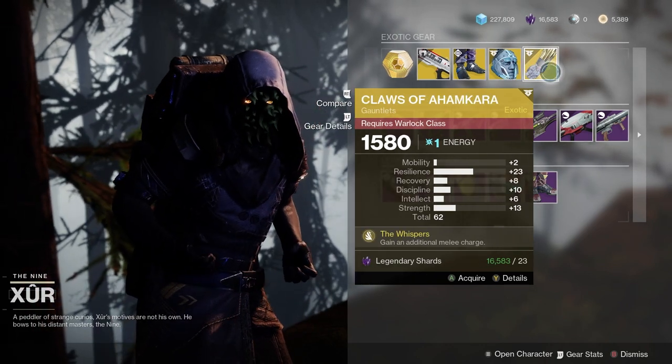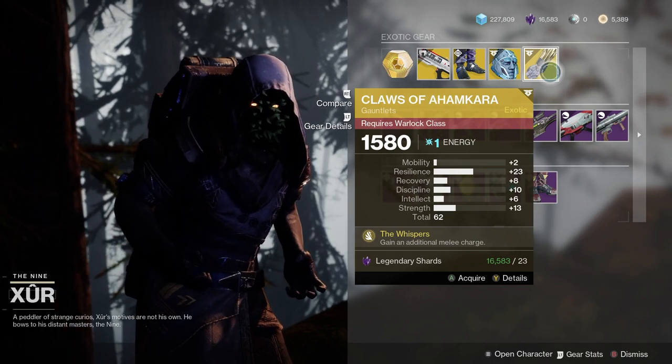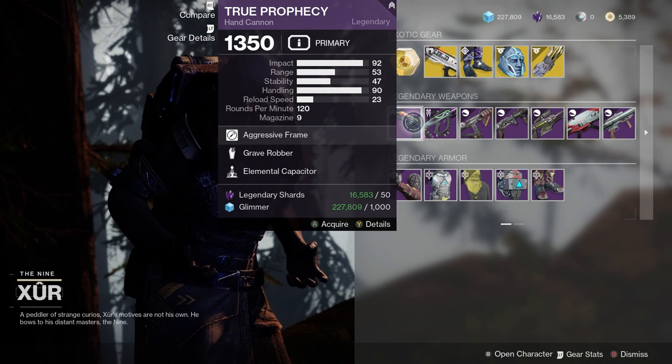Claws of Ahamkara — you gain an additional melee charge. This isn't bad with the resilience. So, okay stuff today. Let's see what else we got.